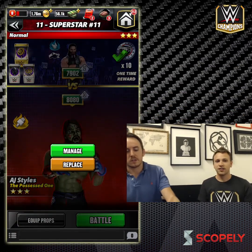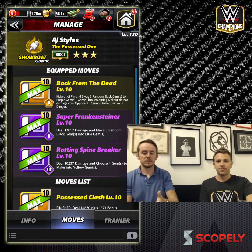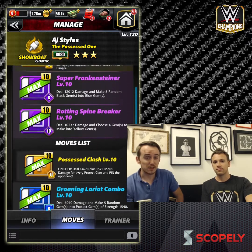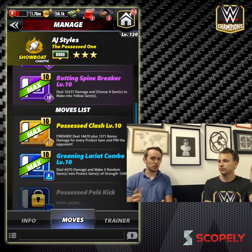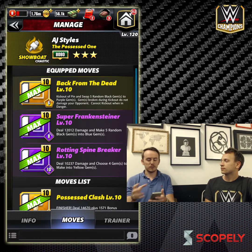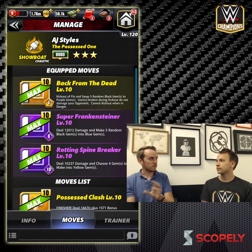AJ is a showboat. Let's go to his moves quickly — this is not his default move set, this is the move set that I really enjoy using. His finisher is based on protect gems, and he has another generate protection move, so if you want to go that more traditional route you can. The move set I like, the one I envisioned when creating AJ, is this two-purple and one-yellow move. The yellow move is the kick-out, and he has one choose move that's very powerful. These moves kind of feed each other.